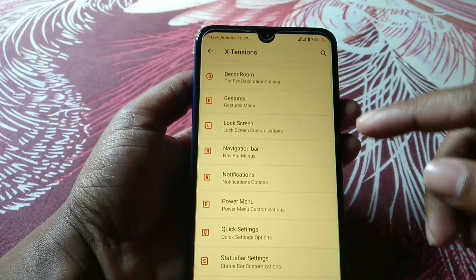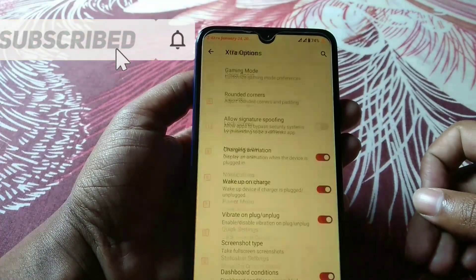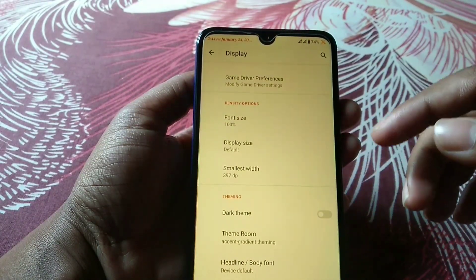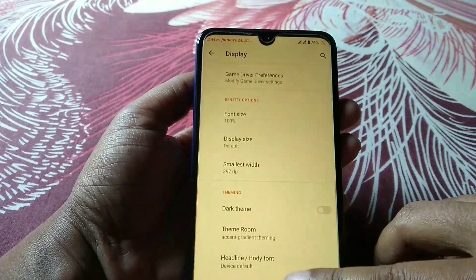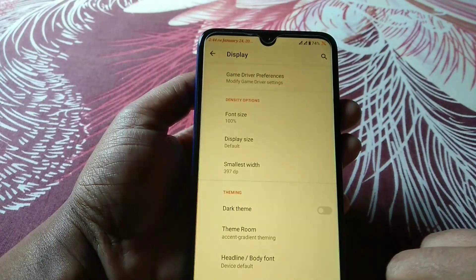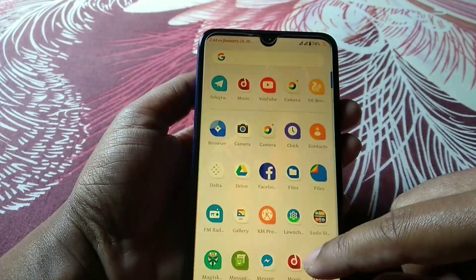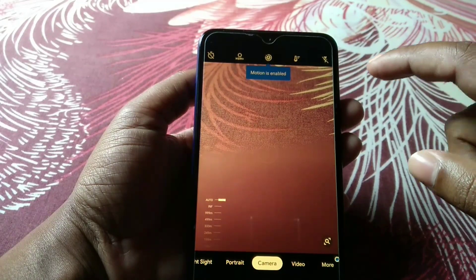In the System settings you also get gaming mode. Let me show you — you can see the gaming mode here. In the Display options you have customization for dark theme, color accent, gradient picker, headline and body font, and icon shapes. You can change the error and spec color, and change icon background color to whatever you want. The ROM is very smooth and you can see GCam working perfectly with no issues.